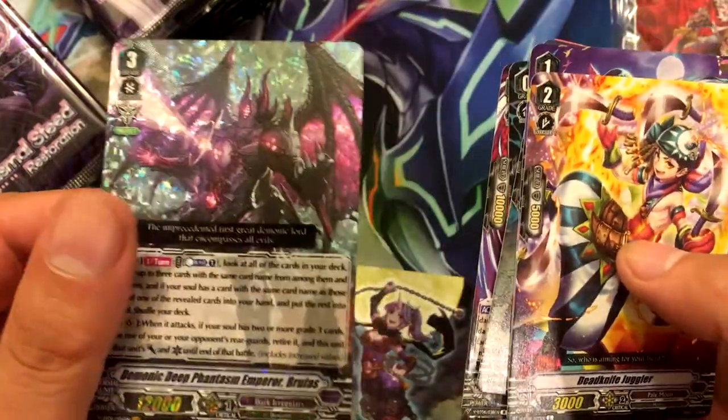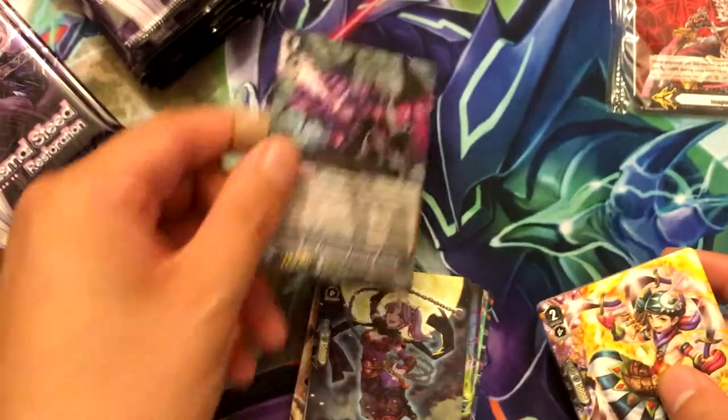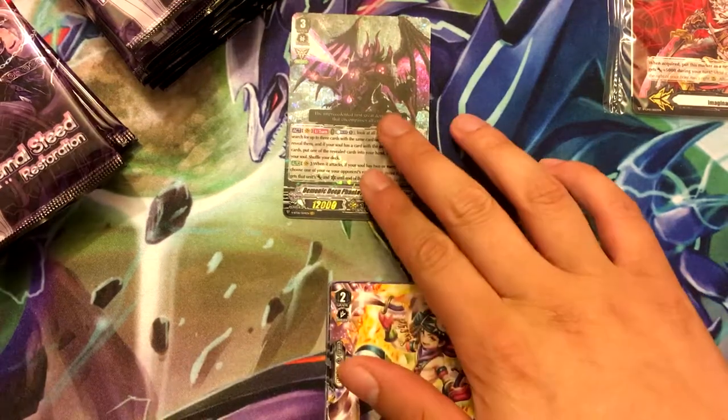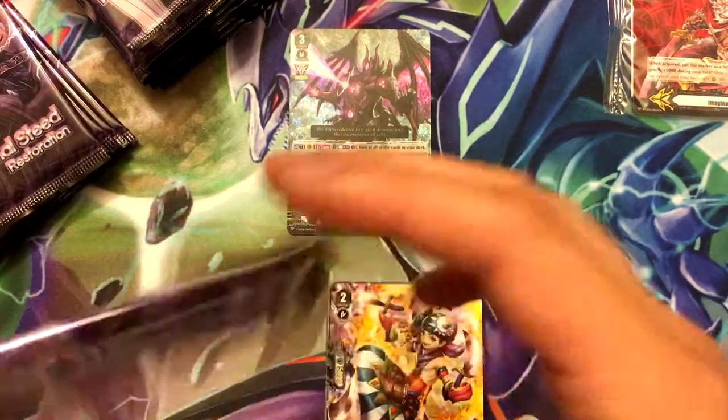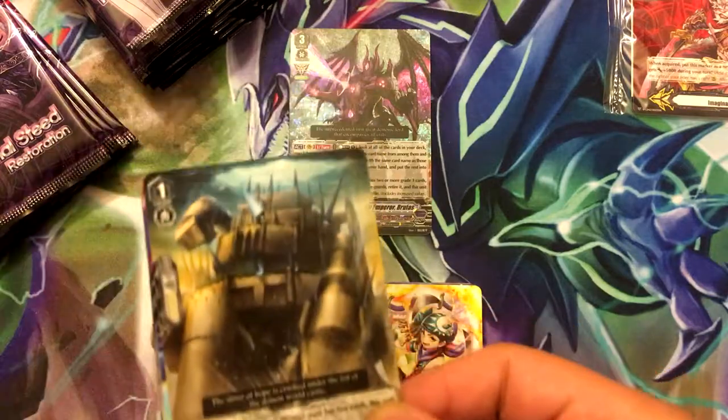Our vanguard rare is Demonic Deep Phantasm Emperor Brufus. It's pretty cool — it's the first hollow of this box so far too. It's Dark Irregular, but I guess I can deal with that for now.